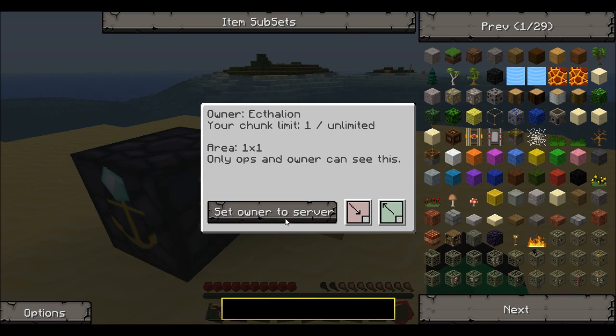Now right click on it and it brings up this little box here. At the moment the dimensional anchor is only keeping a one by one chunk loaded — so the chunk you're in stays loaded. But with this one you can actually set it so you can have three by three, five by five, seven by seven, or nine by nine, so you can actually choose the amount of chunks you want loaded.